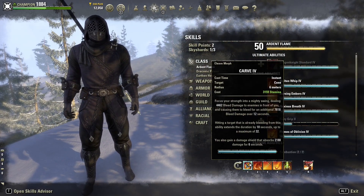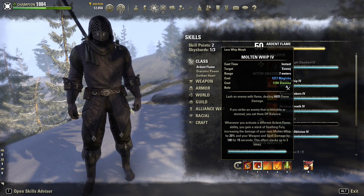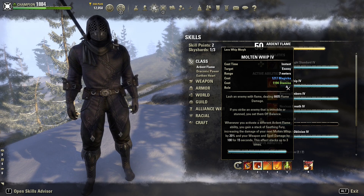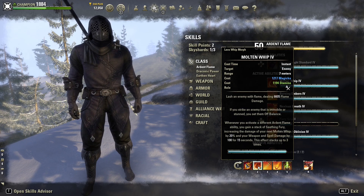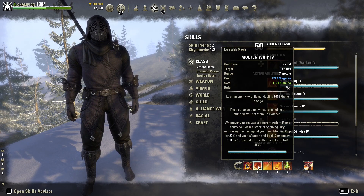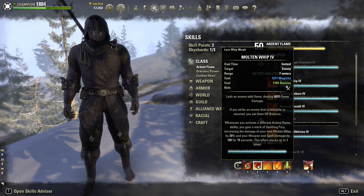Moving on to skills: of course the first one is Carve — we already talked about that, we'll be getting a lot of damage from this. With that we have Molten Whip, which does some flame damage, and if you strike an enemy that is immobile or stunned you set them off balance. Whenever you activate a different Ardent Flame ability you gain a stack of Seething Fury, increasing the damage of your next Molten Whip by 20% and your weapon and spell damage by 100 for 15 seconds. Starting update 40 these Ardent Flame abilities can be on any bar and will still proc Molten Whip's extra effect, which is really nice.